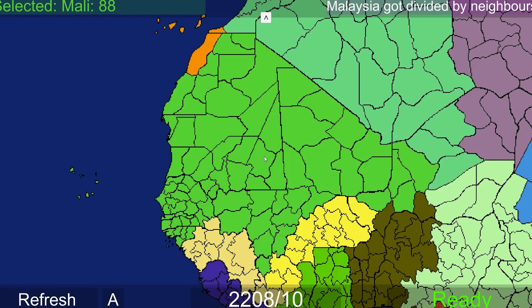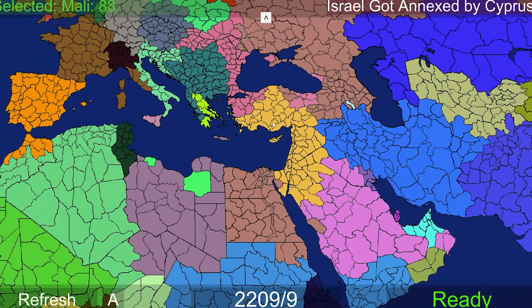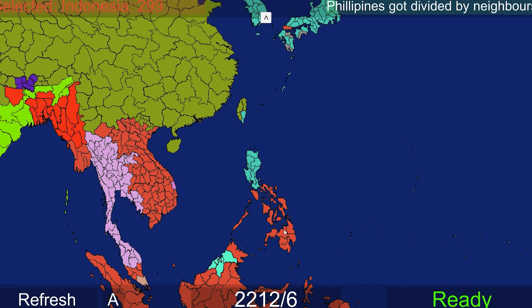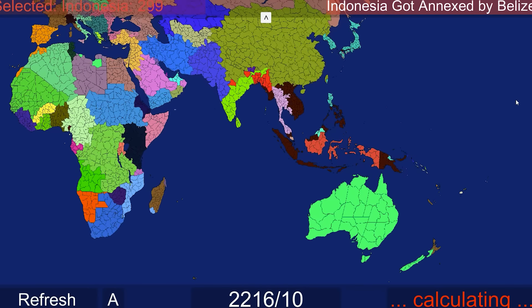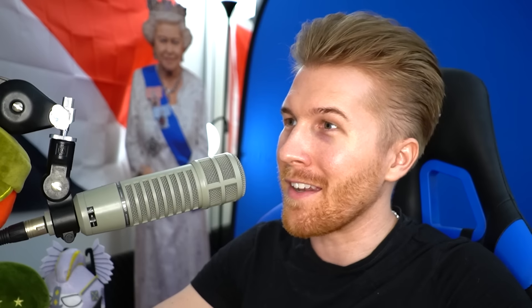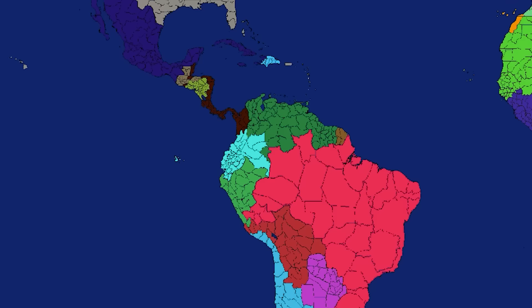Mali somehow got a colony in the USA right here in South Carolina. My South Carolinians are going to love that. How's Mali doing? Mali's actually not doing too bad - 88 provinces under their control. Israel just got annexed by Cyprus. Look at Cyprus go. And the Philippines has now fallen mostly to Japan and Indonesia - the two dominant forces out here.